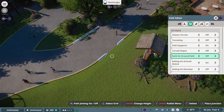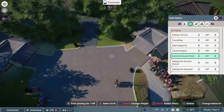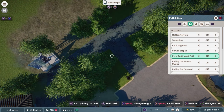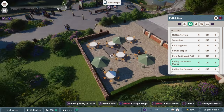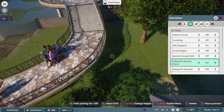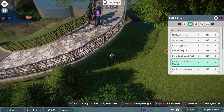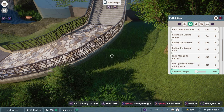Curb refers to the yellow outline around the edge of the path. If you turn that off, the path goes straight into the texture of the ground with no edge. Railing on Ground Queue means if you build a queue for any of your rides, you can decide whether to have a railing or not. The curb is the lower barrier and the railing is the upper one.